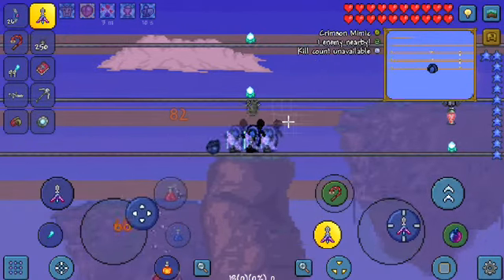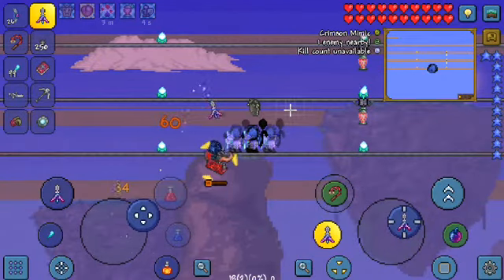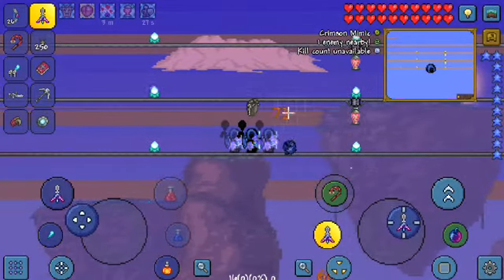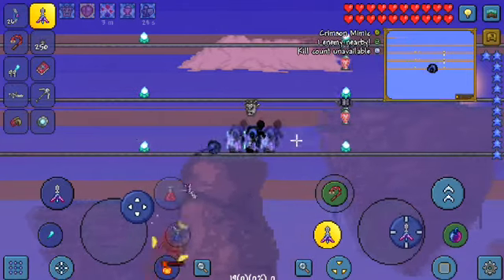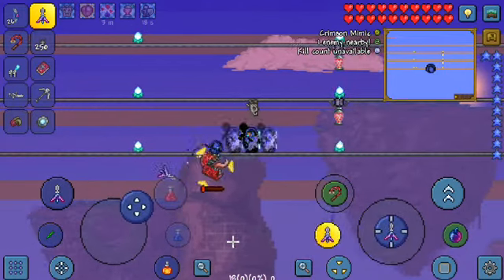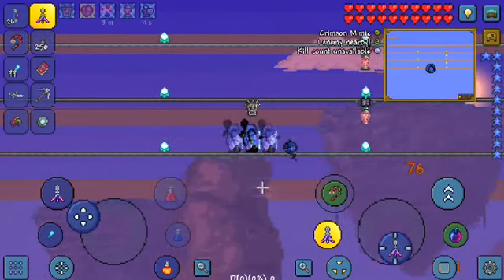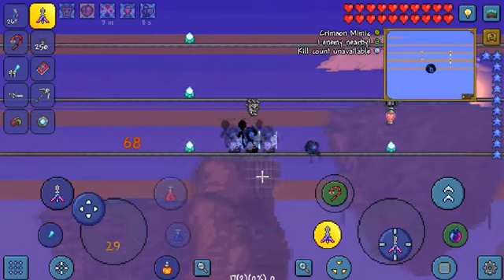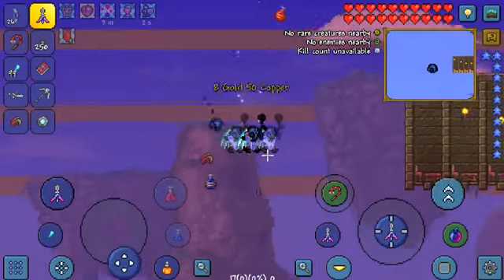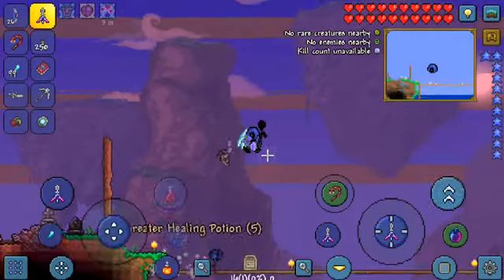These mimics drop a ton of loot. The fastest melee weapon, the Panzerfaust — the bag next — is dropped by the crimson mimic. The tendon hooks are dropped by it, and the dart pistol too. The corruption mimic drops the Clentaminator stuff and the dart rifle and many more things. Look at this — I got the bag next, mana potions, and healing potions.